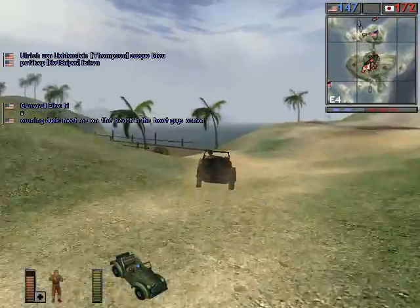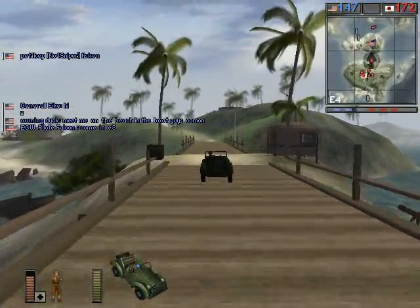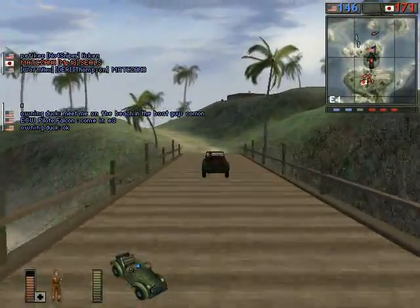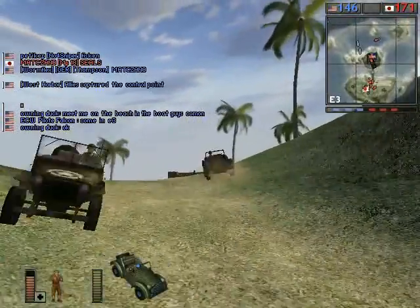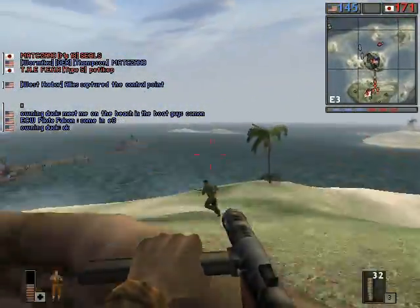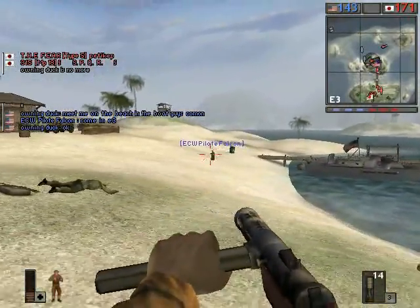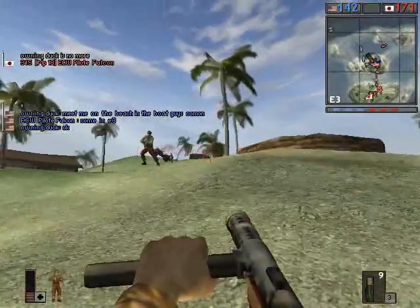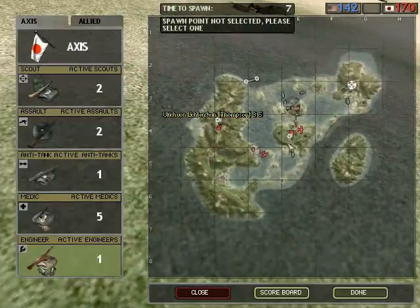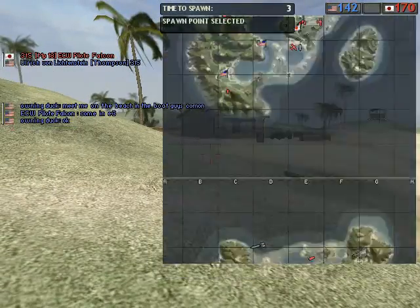You can use these jeeps, which have been modeled for the Japanese, to cross the bridge very quickly, but you've always got to stay on the lookout for landmines — people like to put them on the bridge. Once I saw that I was followed, I figured I'm definitely dead here. So I just tried to get a couple kills at least before they got me taken down.